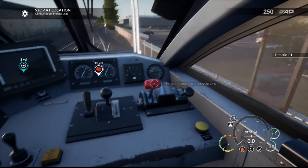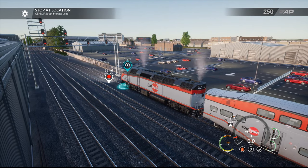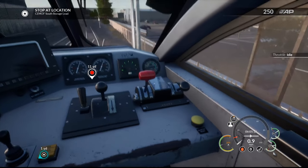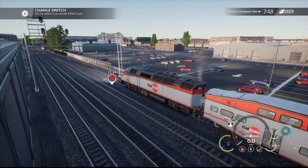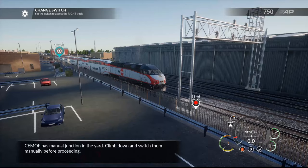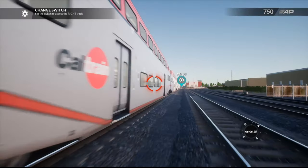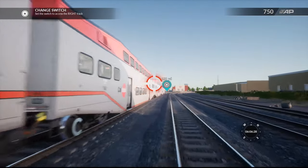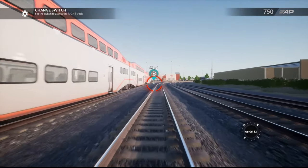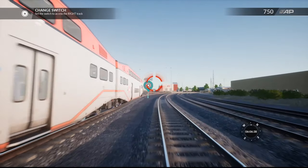Two yards more, of course. This is so freaking picky — they want it within two yards. But then you pass the stop signal and everyone gets mad. Set the switches to the right track. Looks like we've got to get out for this, but at least you get a look at the nice gallery cars — the Bombardier Bi-Level cars. They look super fancy; I really do like the look of them. I'll actually show off the interior here in a second once we're done flipping the switch over here.